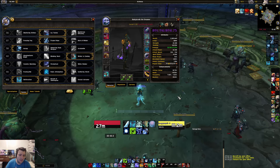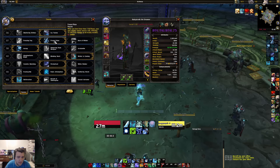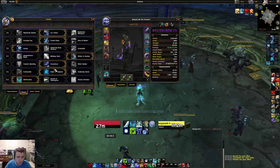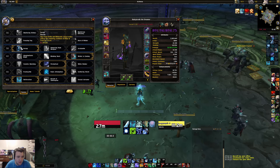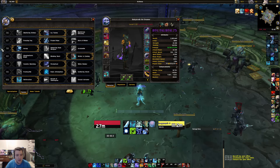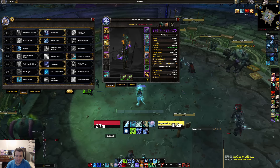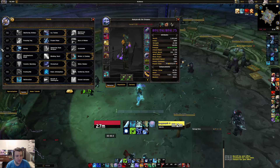We're gonna dive right in with the talents. For most fights you're gonna want to roll with Frozen Pulse, Permafrost, and Runic Continuation — those are pretty much the main talents. You can either go Ice Cap or Avalanche; I prefer Ice Cap, and you definitely go Ice Cap if you have the Frosty K bracers.